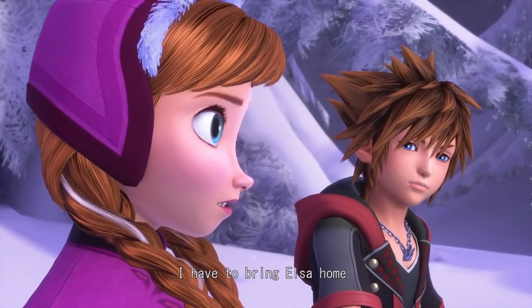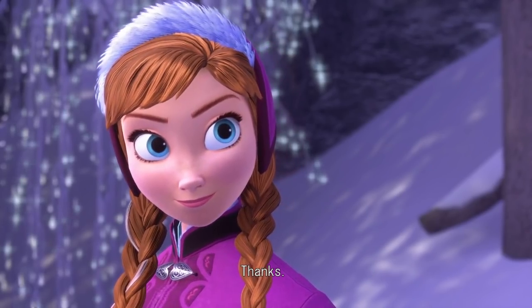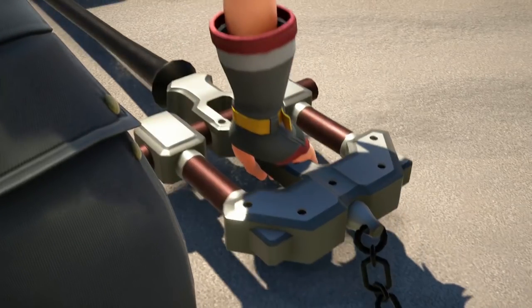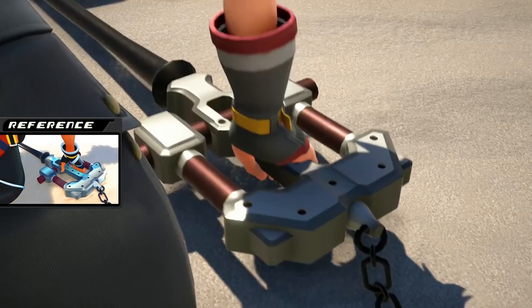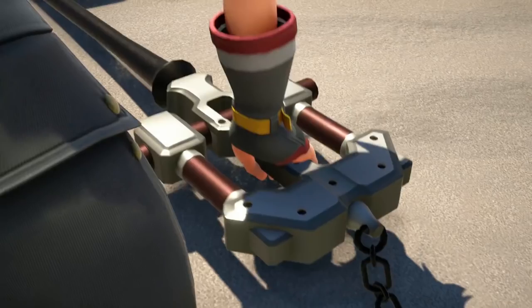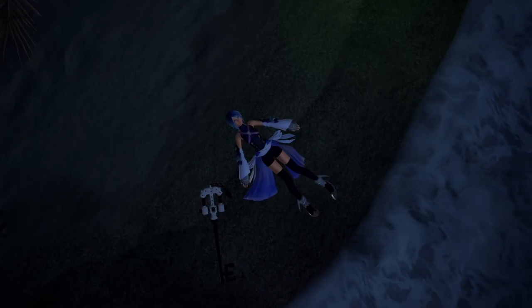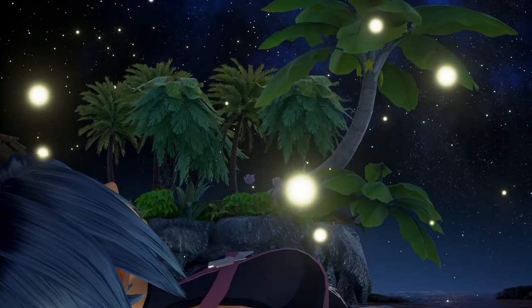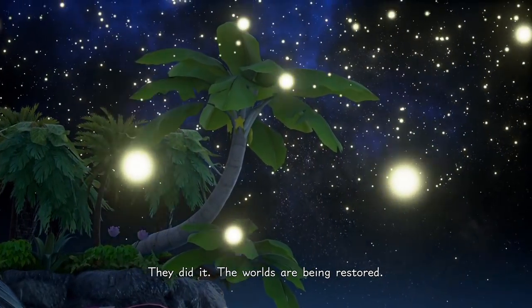Here's a heartwarming little scene of Sora letting Anna know that she can bring Elsa back. On Destiny Islands, Sora picks up the Master Keeper. I love it that it looks like Sora goes back to Destiny Islands in the middle or even the end of the story. This scene has been here since the very first trailer for Kingdom Hearts 3 — what an upgrade. Now let's talk about this Keyblade. At the very end of Kingdom Hearts 0.2, Aqua is laying on the Destiny Islands in the Realm of Darkness. Sora successfully restored the worlds, so Destiny Islands was moving from the Realm of Darkness back to the Realm of Light while Aqua was laying on this beach, but she can't be restored along with the world.